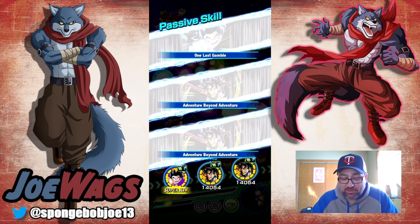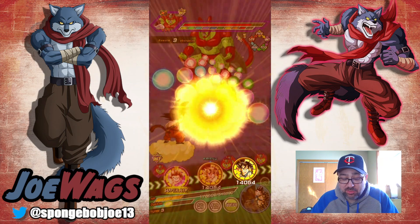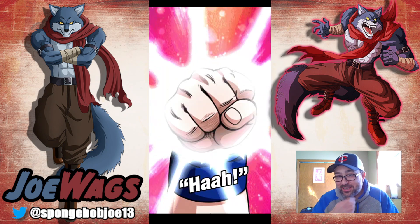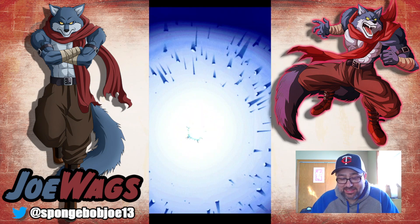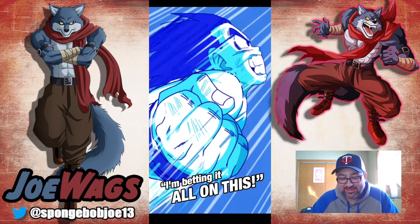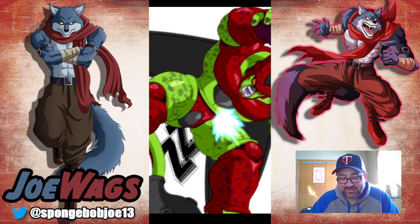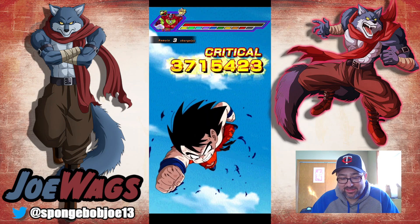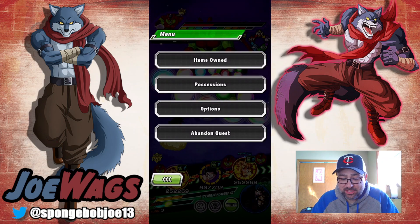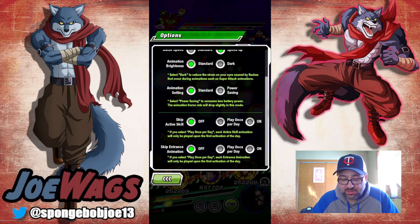Now we've got just the Mega Kid Goku. Nobody links at all with anybody ever. We might as well pop active skills, no reason not to. Let's use Int Kid Goku here. Very nice — love this animation. Not much damage though, not STR Kaioken Goku level, we'll say that much. I want to change my settings to active skill once per day real quick.